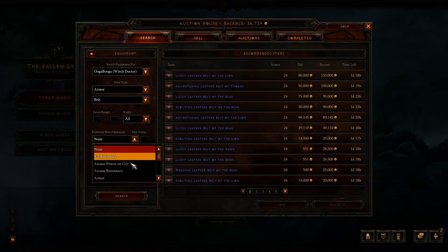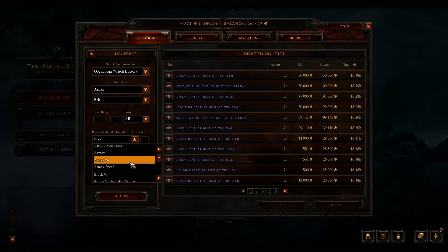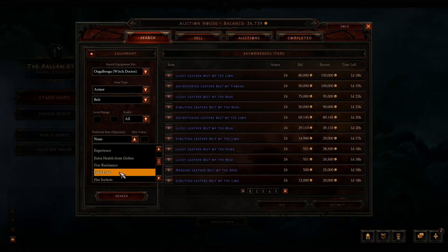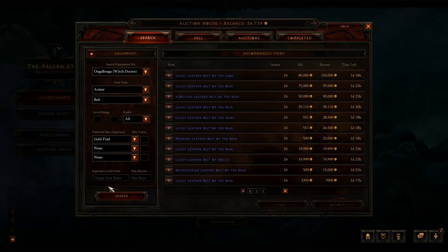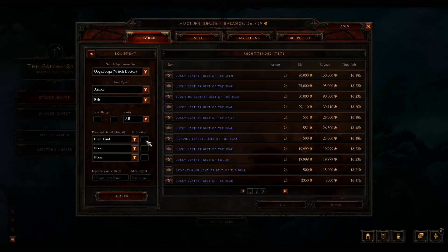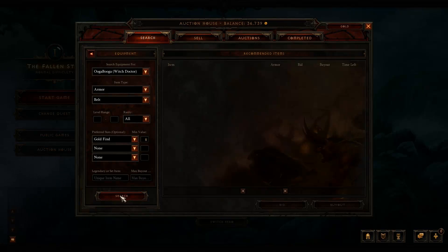And then you can do preferred stats. I haven't been able to find things like plus intellect or plus strength, which would be kind of helpful if you want to boost your character's power. But it does have a whole lot of different things you can look through, like crowd control reduction. I haven't seen any of those on items I've gotten in the beta. There's also extra health from globes, resistances, and gold find — you can search by that. You can also set a minimum value, though I don't think that's actually working yet.